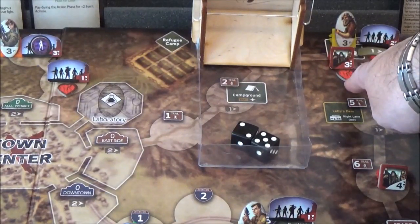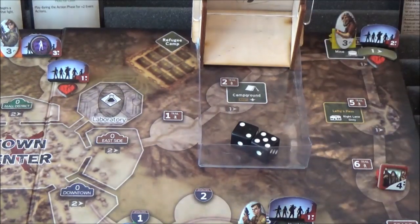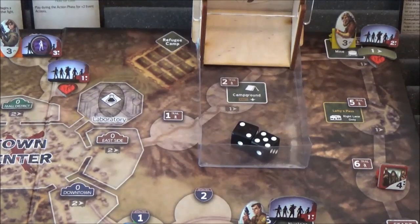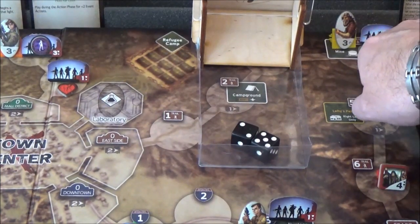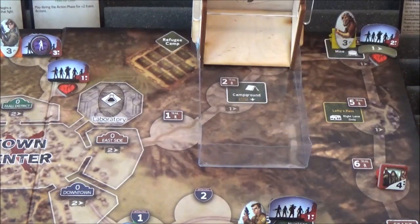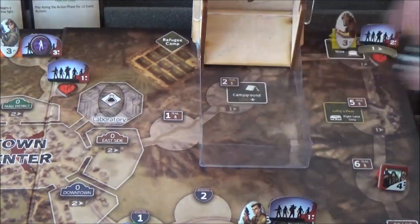Even better — they've already got one damage on them, so that will destroy them. We get rid of a Zed unit. We've also got a roll to see if the civilian unit survives — they already had a hit on them. We roll a 6, so they did survive.